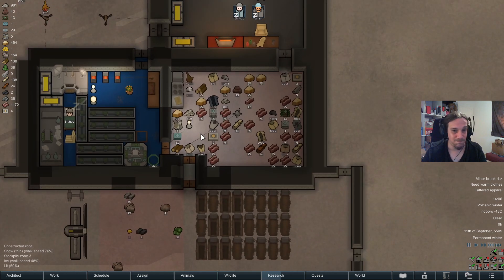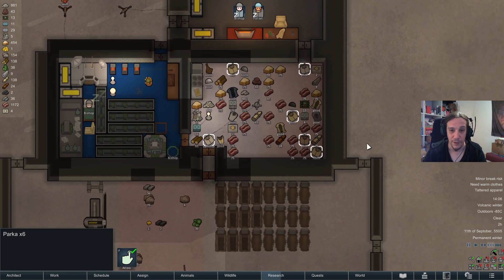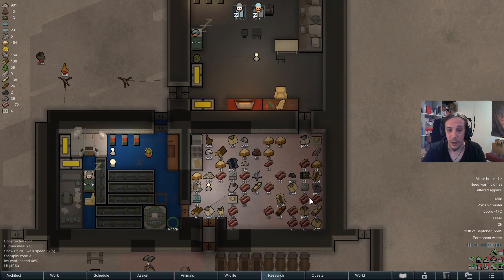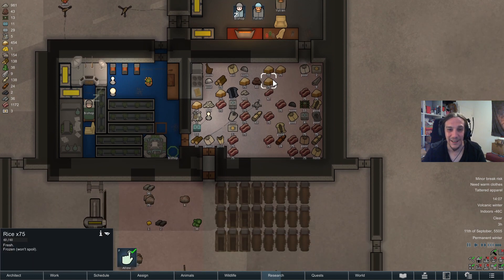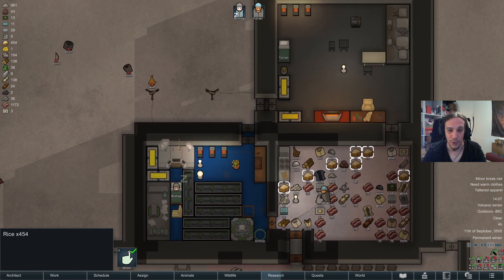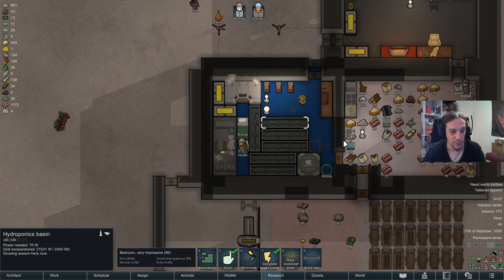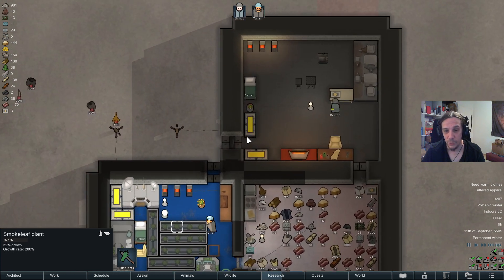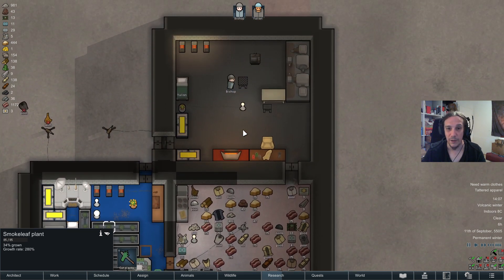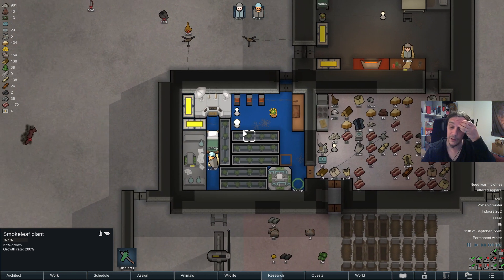We're stacked up with money, I've got lots of different pieces of clothing and leftovers, and we've got enough food to sustain ourselves easily. In the hydroponic banks we're right now growing a large batch of smoke leaf plants. I'm hoping for a new trade ship coming in as soon as possible because I feel like we really need to invest something in the near future.